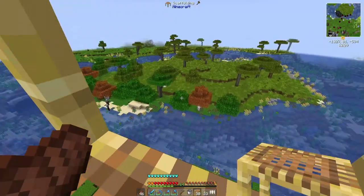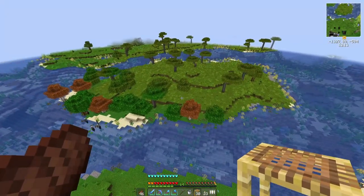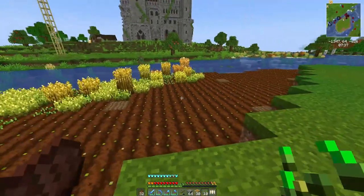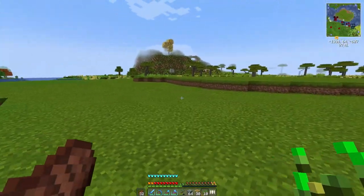Even though all that beef will feed our colony, I'm going to make this island into a giant wheat field, because the wheat will help us breed the cows to get more cows and more food, and the wheat will also be a nice backup food source. The only thing is it's taking so long to fill this island with seeds, so I will just finish it over time.